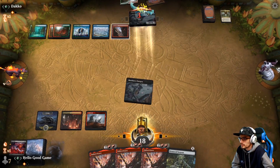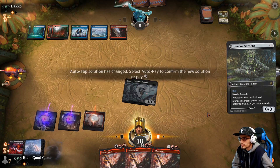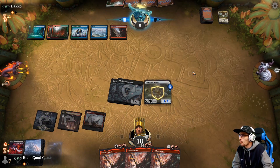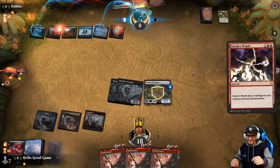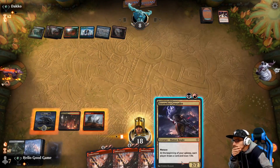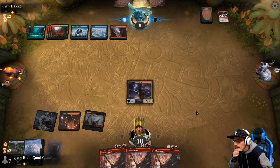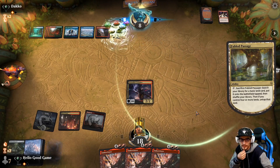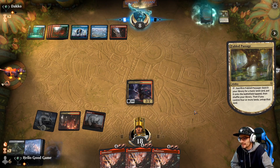Let's go for it — we have it next turn at least. Hopefully no counter. Storm-Fist Crusader is gonna fuel us — unfortunately it also fuels him. Storm's Wrath, ladies and gentlemen. Gross. Land! Down to five. Lethal next turn — nevermind. This is ridiculous. He plays it. Oh my god — playing this deck makes me want to throw up.